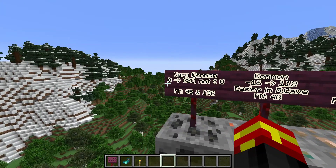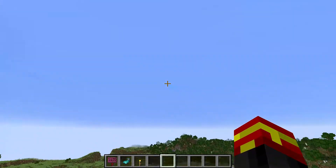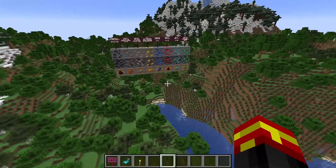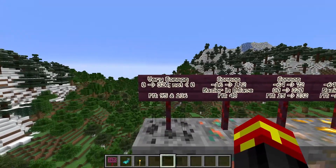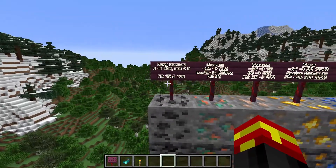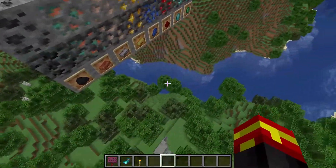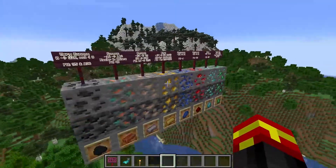You can find coal between 0 and 320. One massive change in Minecraft 1.18 is that the height limit has been changed to 320, and the minimum level of the world is now minus 64 instead of 0. You will not find any coal below 0, but it is found mostly at levels 95 and 136. If you find coal higher up in the world it's more consistent, but lower down the amount reduces as you move away from that peak level.